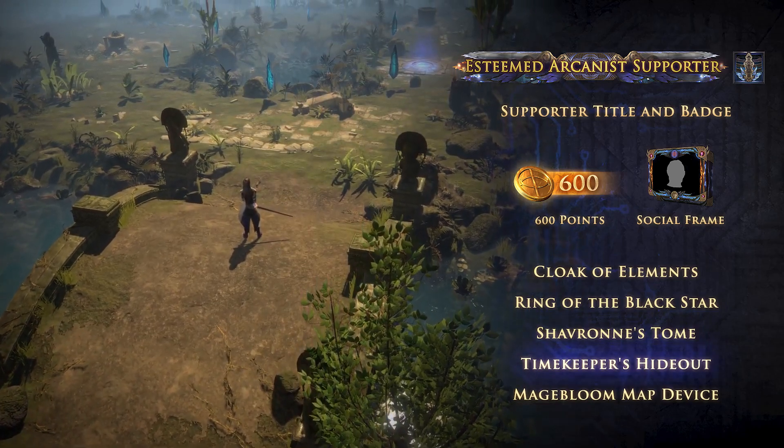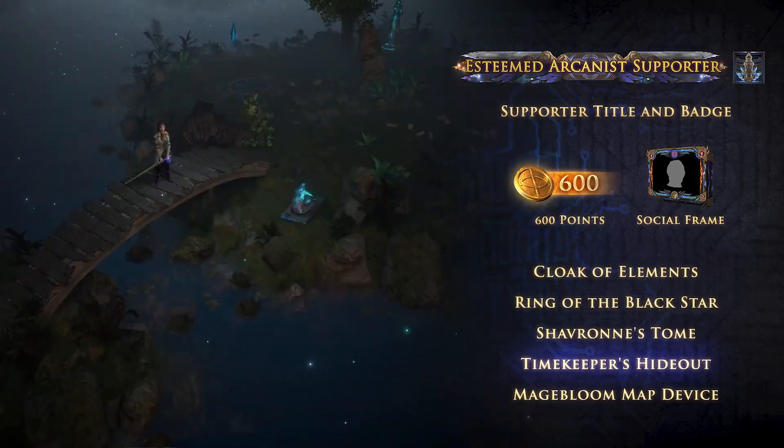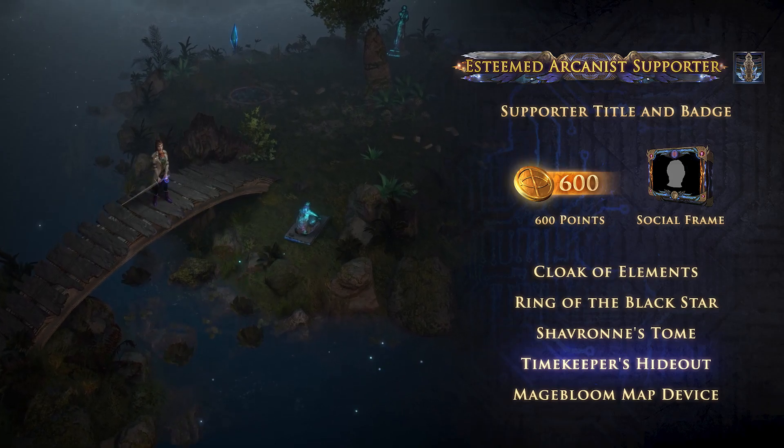In the Timekeeper's Hideout, you can use the Chronosphere to change the time of day from dawn to noon to dusk to night. It also has two exclusive hideout decorations.